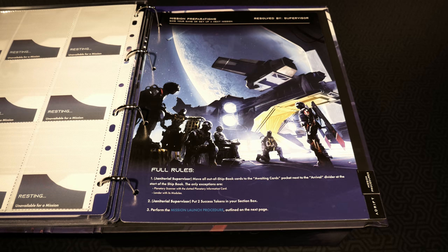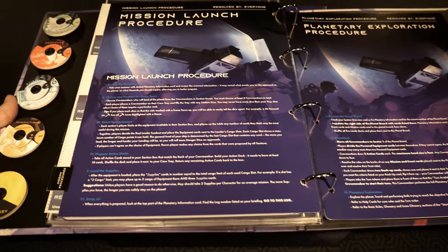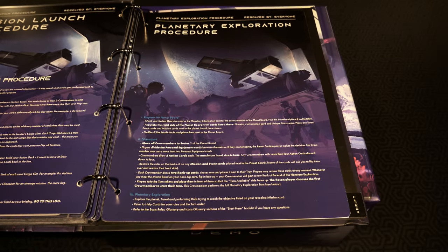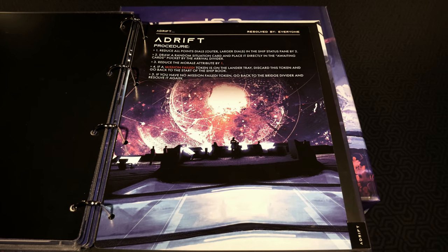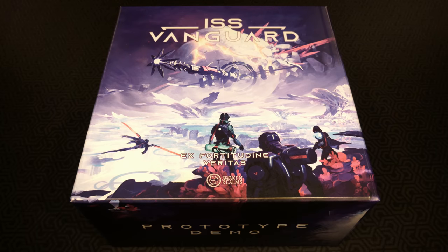Mission preparations: save your game or set up a next mission. There are tabs for each of these to make it easier to navigate. We have the mission launch procedure - six steps in total. Planetary exploration procedure is here as well - good references you'll definitely want to check out. And 'adrift' - procedure for that resolved by everyone. That's going to cover the entirety of the binder. On the back - nope, that is it.